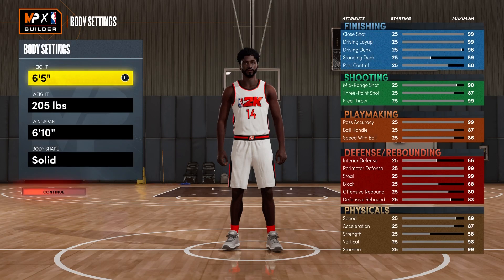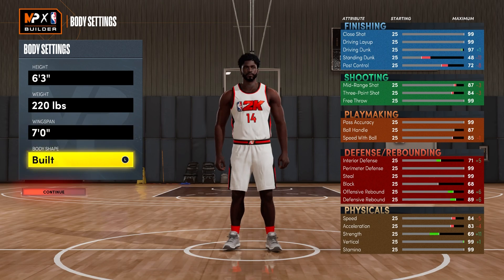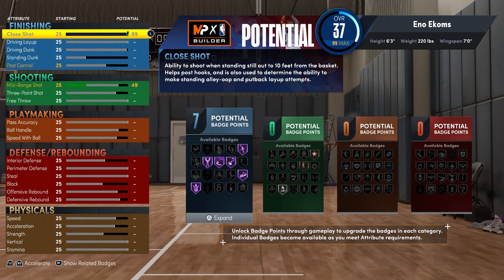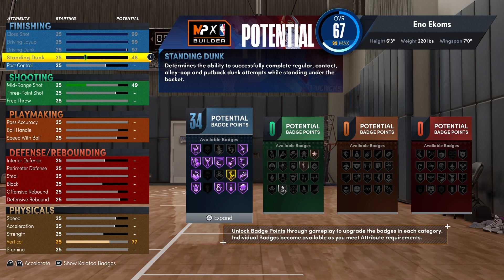Shooting Guard. We're gonna go 6-3. Max the weight. Max the wingspan. Go Burly. Go ahead and just go through the stats. Just get rid of all the attributes and fill it up.